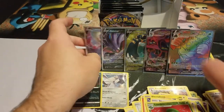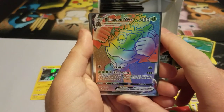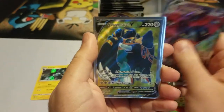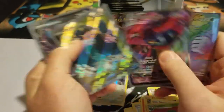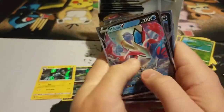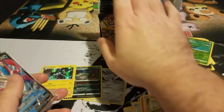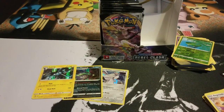Alright guys, we're going to do a recap. You already know the rares: we got the Rillaboom VMAX, the Dragapult VMAX, the Copperajah V — which is a full art — then the Malamar V, and the Milotic V. Well, thank you guys for checking out this video. See you guys next time — I'm going to open up the rest of this box. Hopefully we get some more crazy pulls. Thank you guys!